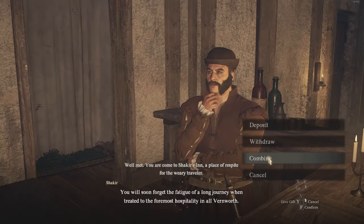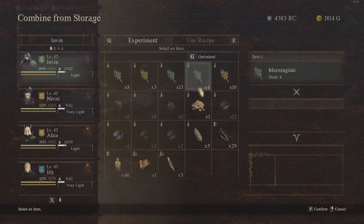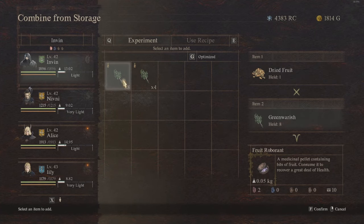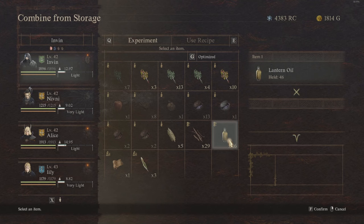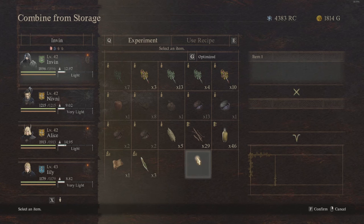When in the storage menu, if you've got some rotten stuff you can still combine things — for example combining them into robberants, or rotten items can sometimes be combined into lantern oil, which is why I have 46 of it. But not everything can be combined, so if it's not useful either sell it or get rid of it. The key is to combine fresh ingredients as soon as you possibly can so you can keep them as curatives.